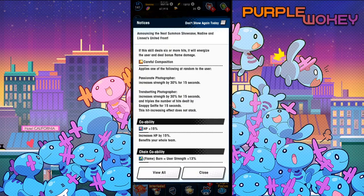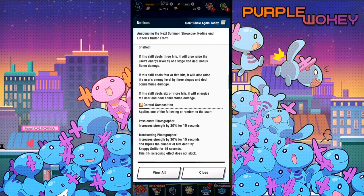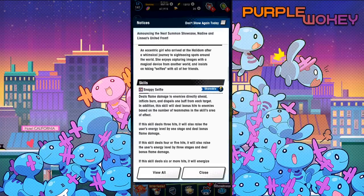Careful Composition applies one of the following at random to the user: Passionate Photographer — increases strength by 30% for 15 seconds; or Trendsetting Photographer — increases strength by 30% for 15 seconds and triples the number of hits dealt by Snappy Selfie for 15 seconds. This hit increase does not stack. So you basically want to do Careful Composition and then do Snappy Selfie.